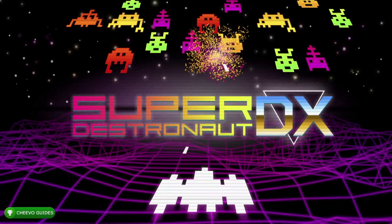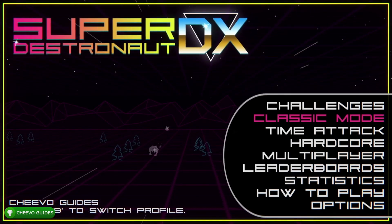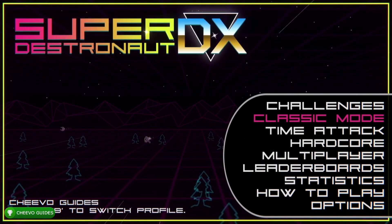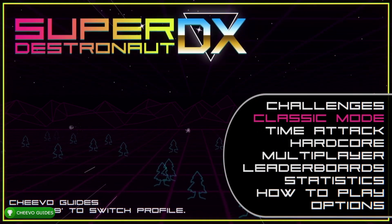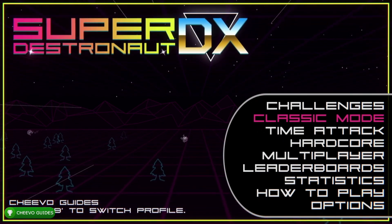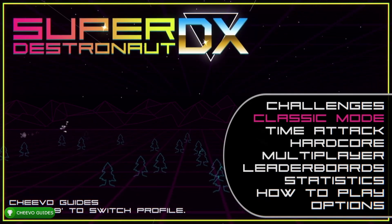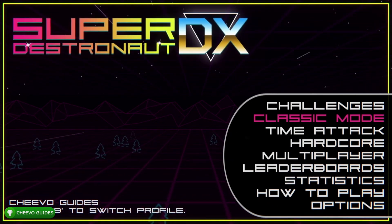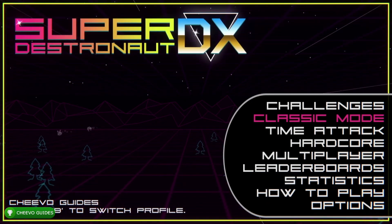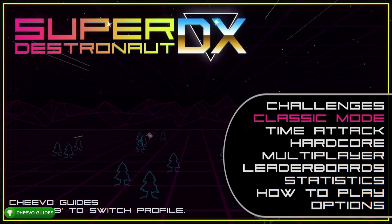What's up guys, this is back here again with another achievement guide. Today we're going to be focusing on Super Destronaut DX. This game was developed by Petite Games and published by Ratalaika. This one has about a 20-minute completion time, making it a super easy 1000 gamerscore or platinum trophy. On top of that it's only five dollars. You're going to have to play the game a bit in all four game modes to get the full completion. We're going to start with classic mode, then time attack, hardcore, and then the challenges. Basically this is a space invader clone.